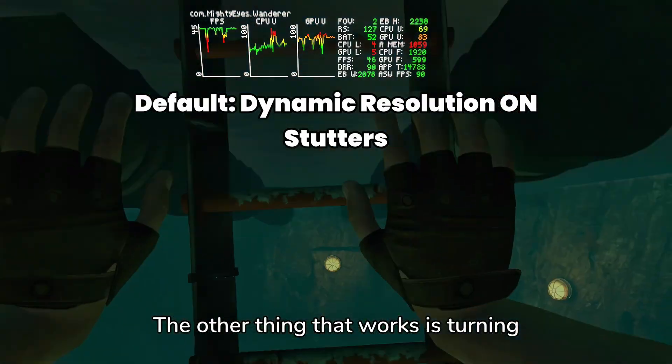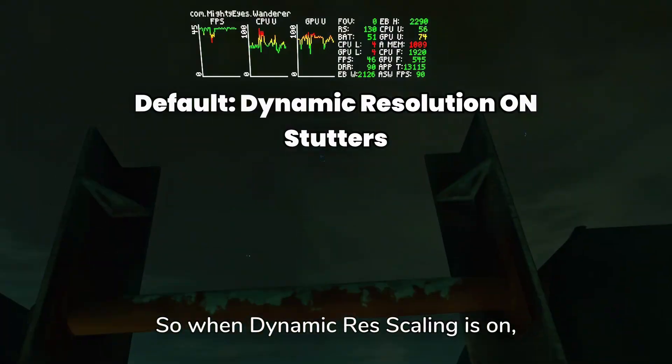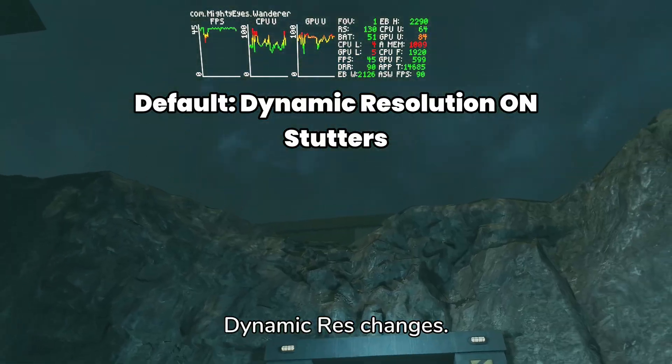The other thing that works is turning off Dynamic Resolution Scaling. This works on games that have Dynamic Resolution Scaling, like Wanderer or Batman. When Dynamic Resolution Scaling is on, like you see here, it causes stutters. So when you turn this off, you can potentially remove all the stutters that happen when the dynamic resolution changes.